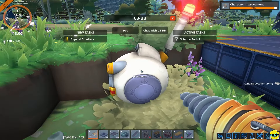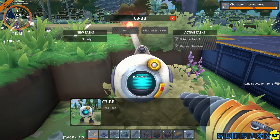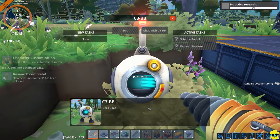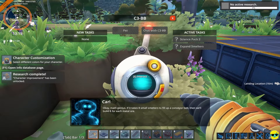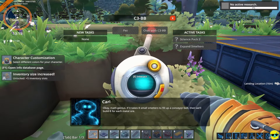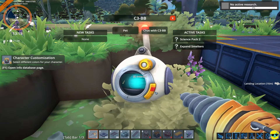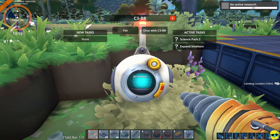What do you want to say to me, buddy? Expand Smelters. Okay, Math Genius. If it takes eight small smelters to fill up a conveyor belt, then we'll build eight for each metal ore. Oh okay, they tell you the ratio. That's very friendly.